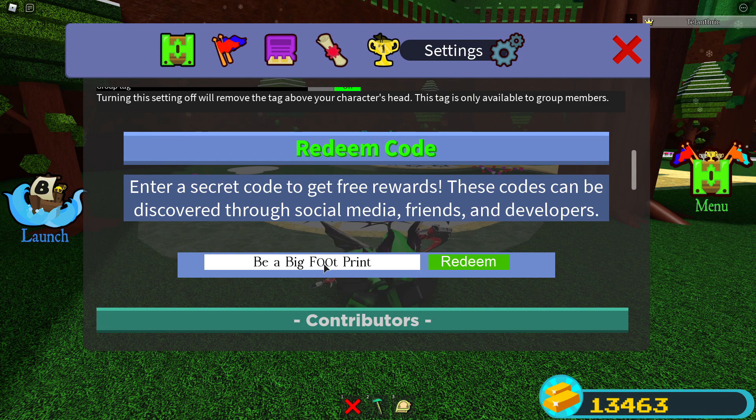The first code is 'be a big footprint' but the O's are zeros. Capitals matter, so type it exactly as shown with the correct spaces and capital letters. That code gives 10 balloons, 5 cakes, and 25 neon blocks. For me it's going to say invalid for all of these because I already used them — you can't use codes twice.